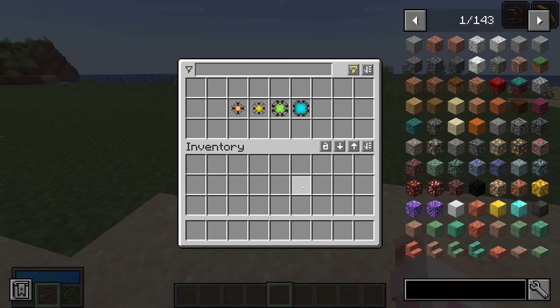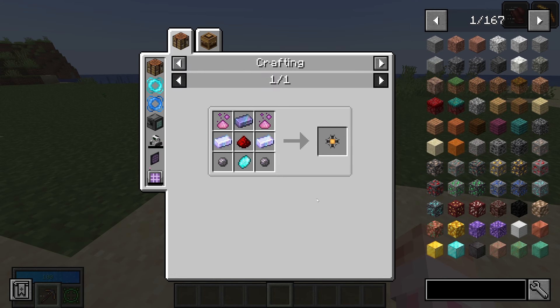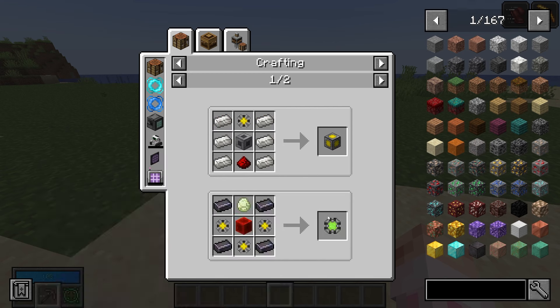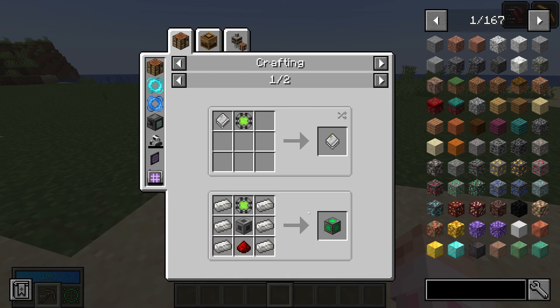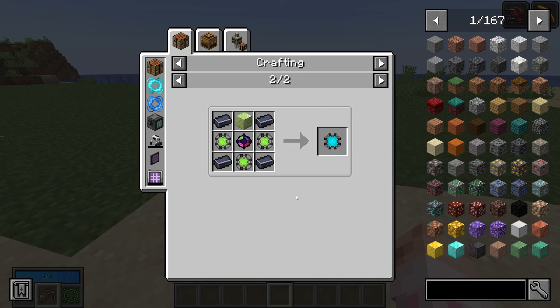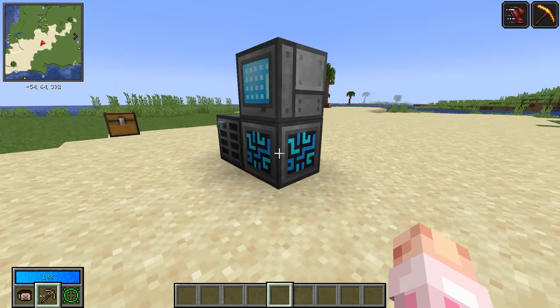You can fill up your disk drive as much as you want, and there are also higher tiers of storage disks. The recipes for storage housings remain the same, so I'm just going to show off the storage parts. There's a 1k, a 4k, a 16k, and a 64k, the 1k being the cheapest. For the 4k you'll need three 1ks, for the 16k you'll need three 4ks, and for the 64k you'll need three 16ks and a Dineco pog, so the 64k is pretty expensive.